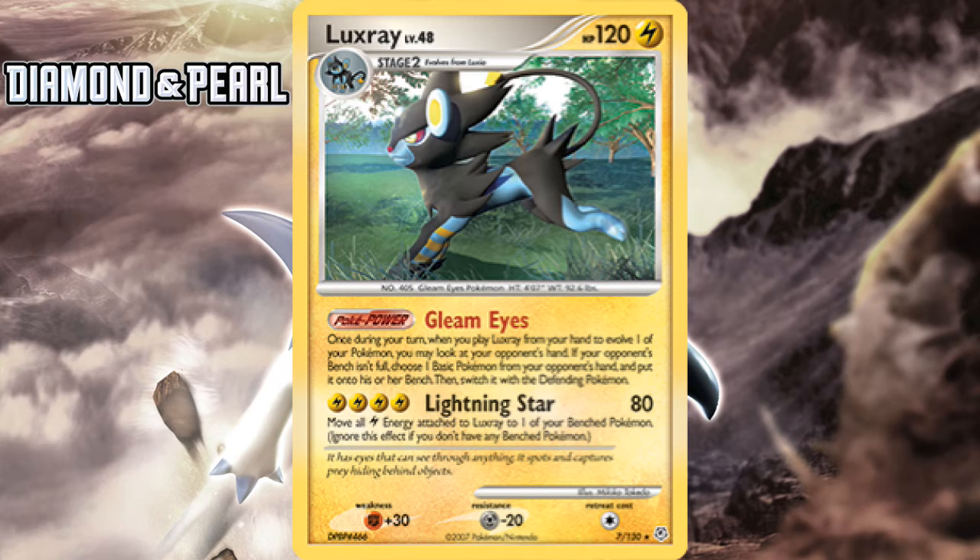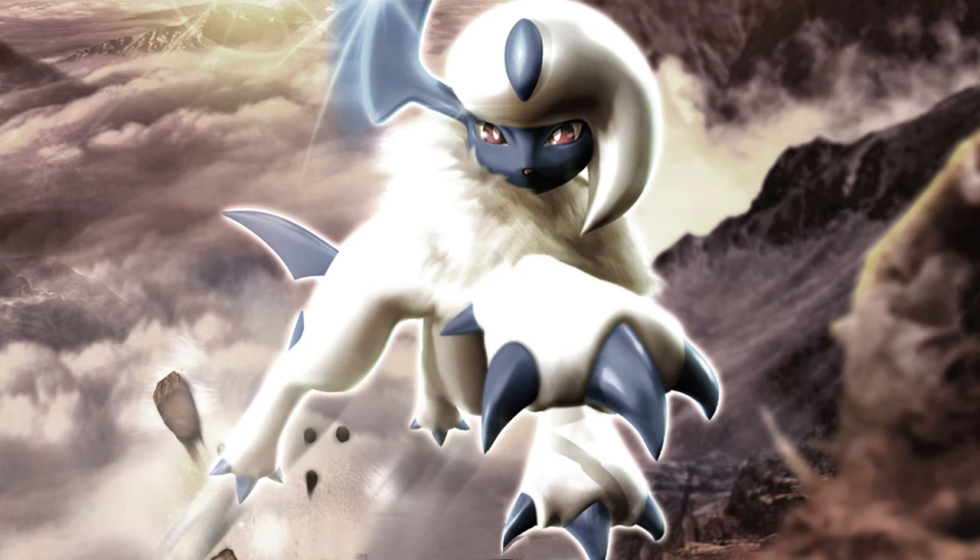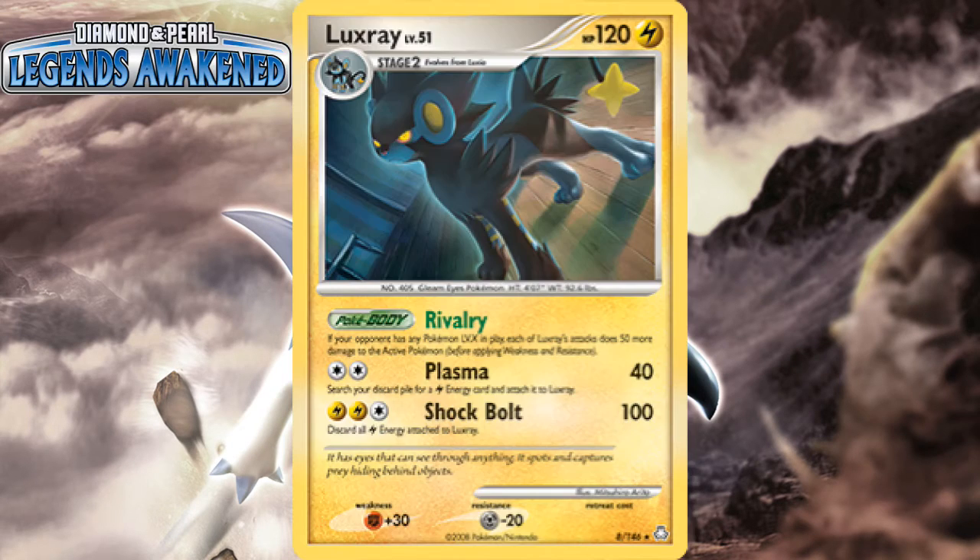The first set of every new era is usually funky in the sense that it power creeps the previous era, but soon gets left in the dust with more new sets getting released. It was the case with this card too, as it would become even less impressive as following DP sets came out. I'm gonna tell you right now though, that this is the most beautiful Luxray card, hands down. The next Luxray took a few sets, coming in Legends Awakened, but it was much stronger — quite frankly in every way possible. It matched the stats of the DP one, only this one had even free retreat, and it has 2 better attacks and a body.